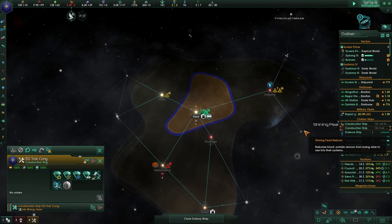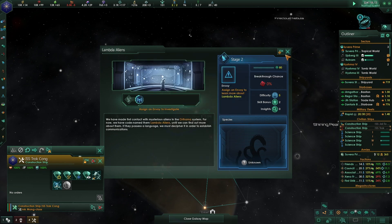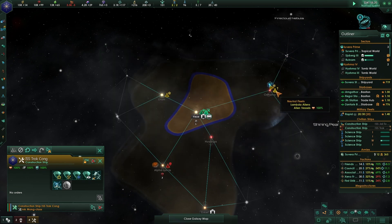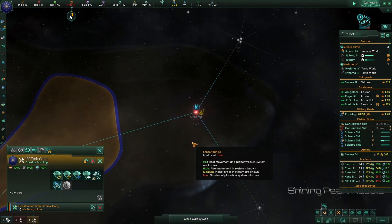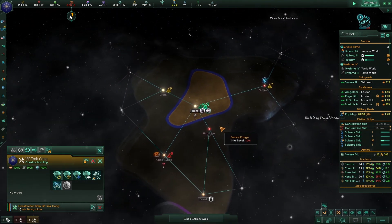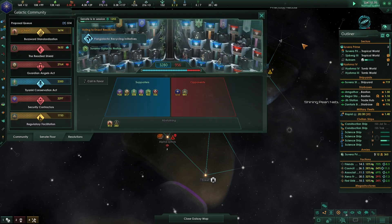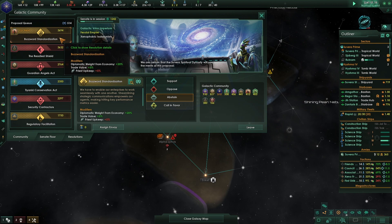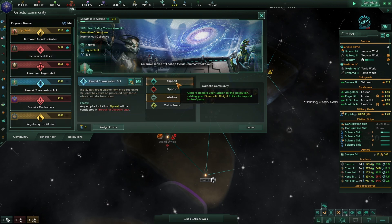The construction ship did a good job. Lambda vessels nearby - 1.3k power - they could be friendly so we won't go too far in that direction. In the Galactic Community: pan-galactic recycling standardization and T-Yankee Conservation Act - we'll support both of those.